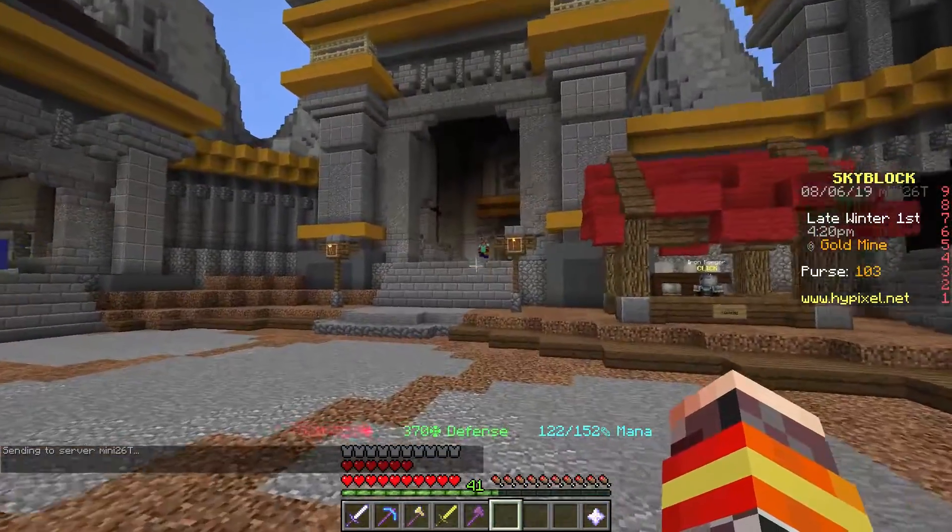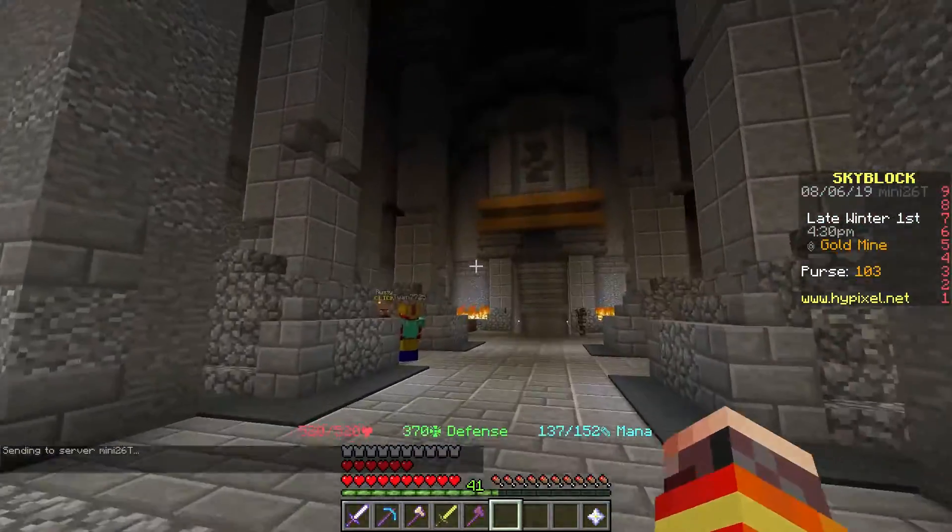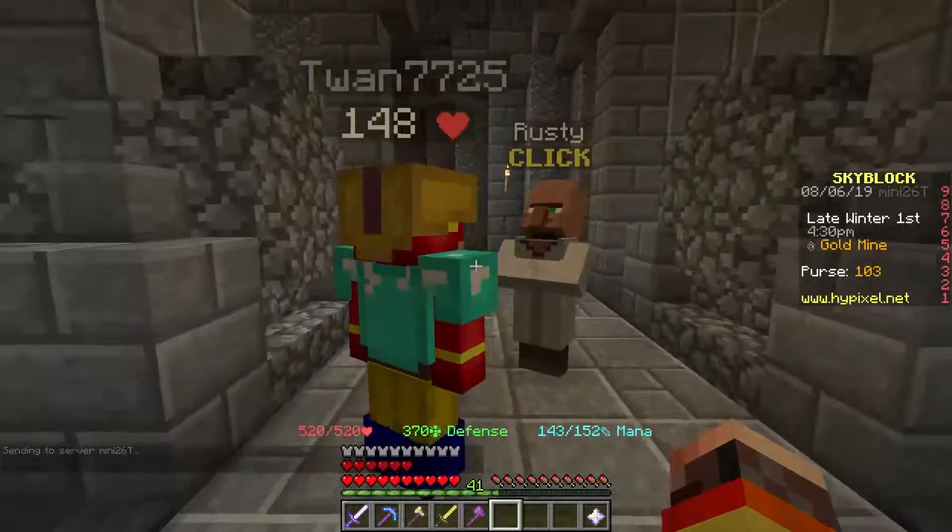There's no reason to enchant your own item using your own experience levels with the telekinesis enchantment, because you can just get it here for a hundred coins. A hundred coins is really easy to get — it's dirt cheap, guys. So you want to head up here, up the stairs, turn left, and you can see there's already a guy here.